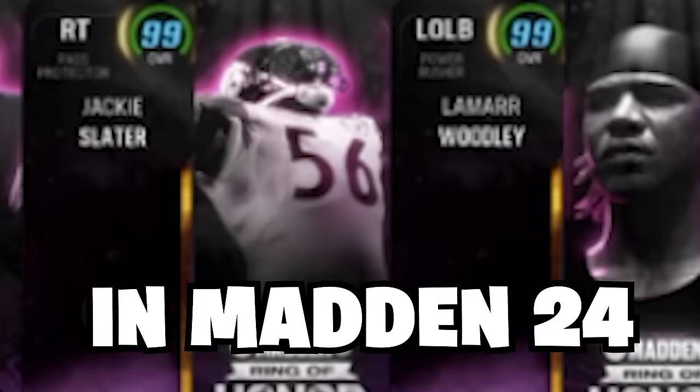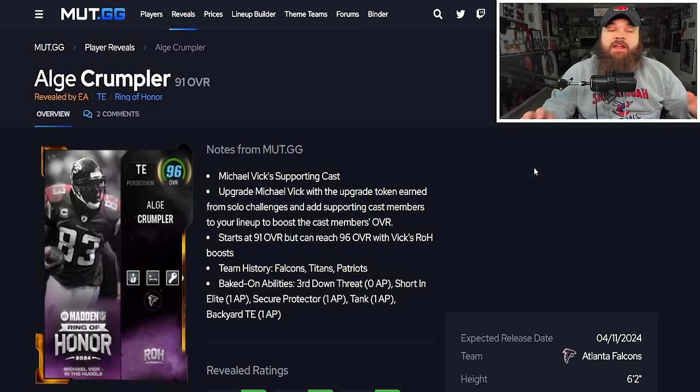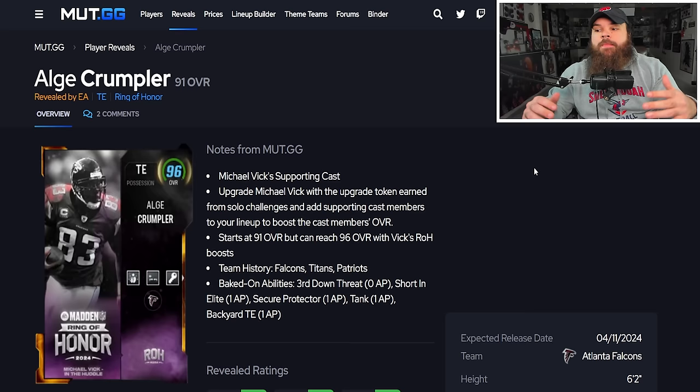Ranking the best Ring of Honor players in Madden 24. We have a stacked promo today with so many cards to go over. First off, the lower overalls — these are actually 91 overalls. The card art may say 96, but that's with their full boost in the lineup. Overall rating really doesn't matter; the main thing is abilities.